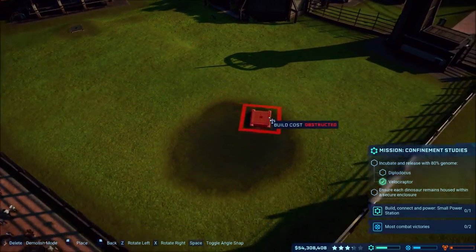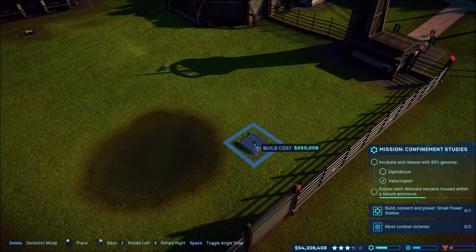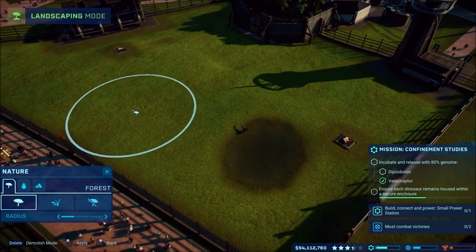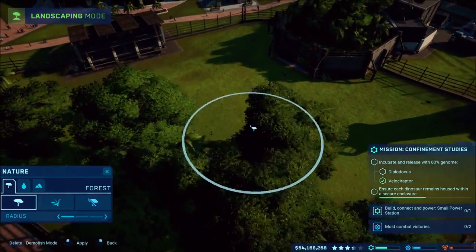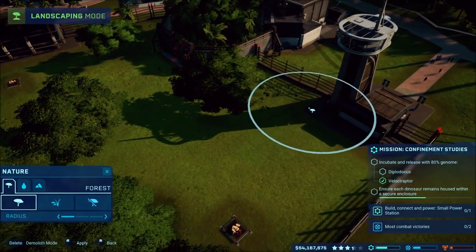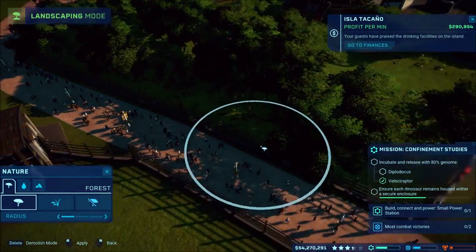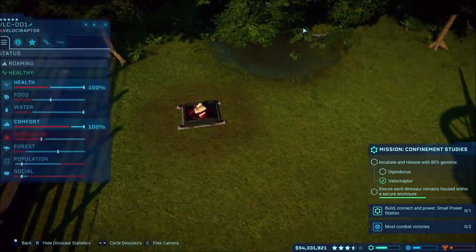Let's go ahead and add a feeder there and one over here as well. Of course the Velociraptor needs forest - yes, forest - they need to hide in the trees. I'll place some trees there and some trees over here. I don't like how that blocks the view of the Velociraptors, but the only thing that matters is our viewing platforms.